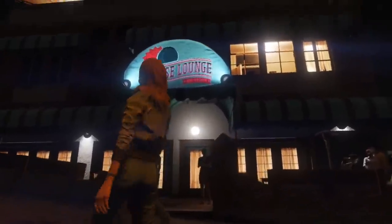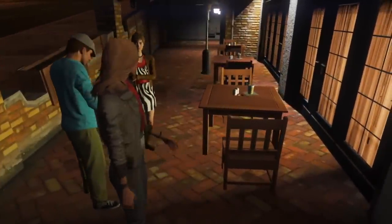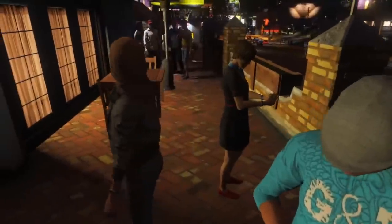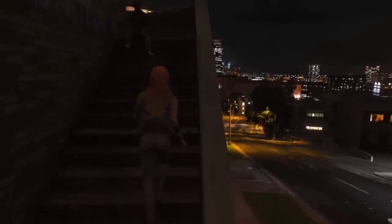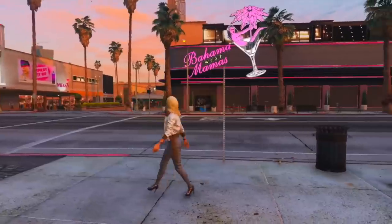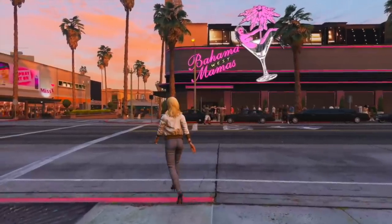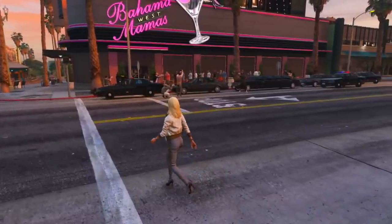At number eleven, the final official nightclub is the Eclipse Lounge, located on the corner of Eclipse Boulevard and North Archer Avenue in West Vinewood. This one is probably the most lighthearted of them all — its color scheme is red and light blue, and it has a patio area out front and an upstairs patio you can actually go on to. So those are the 11 official nightclubs available in Grand Theft Auto Online.